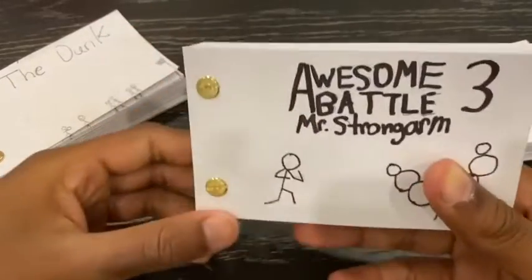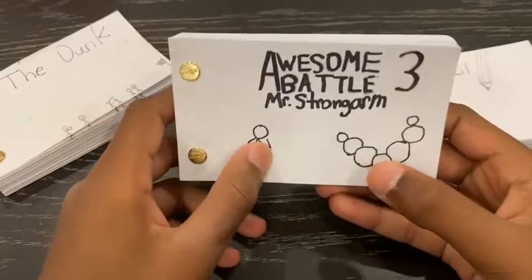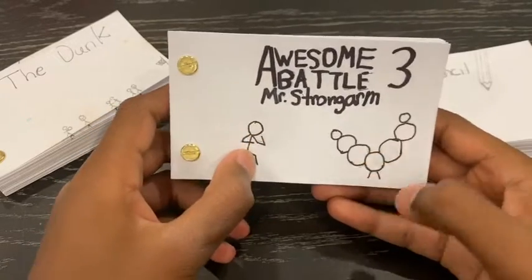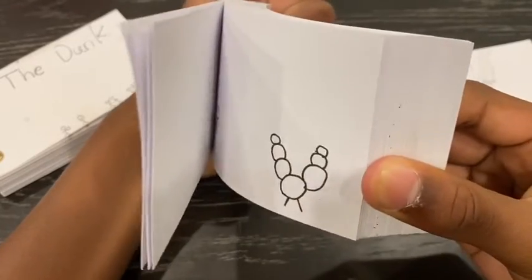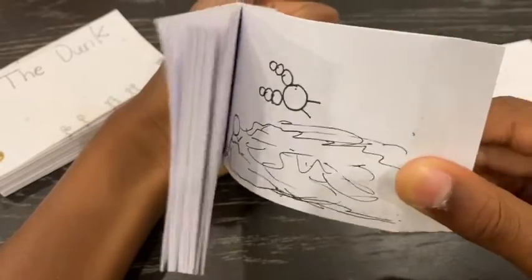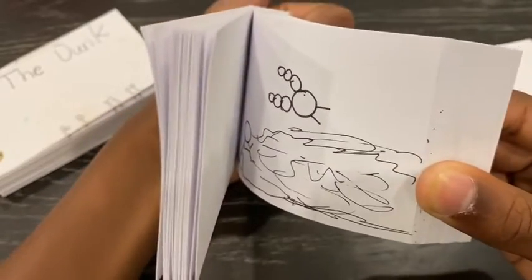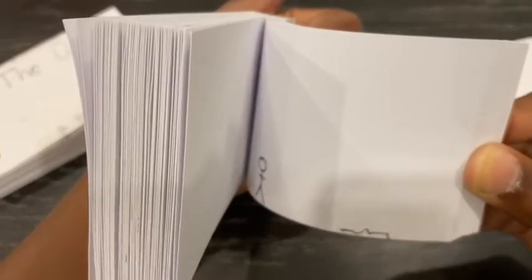In this one, there are two fighters — a ninja elemental and a super strong guy. They begin to fight: Mr. Strong Arm jumps in the air, but the ninja elemental starts shooting a wind beam. Mr. Strong Arm jumps right over it and goes behind him. The ninja gets curious and wonders where he went.